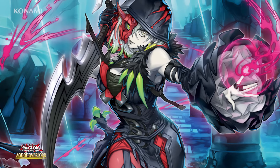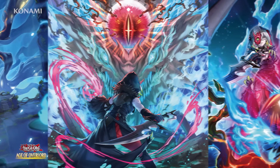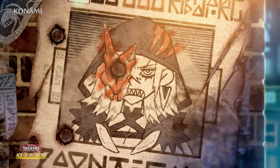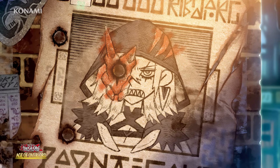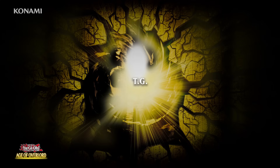In Age of Overlord you'll also meet Diabelstar the Black Witch, a new character who seems to be seeking out the Sinful Spoils and attracting the wrong kind of attention while she's at it. Please consider letting Diabelstar hide out in your deck for a while while this all blows over.